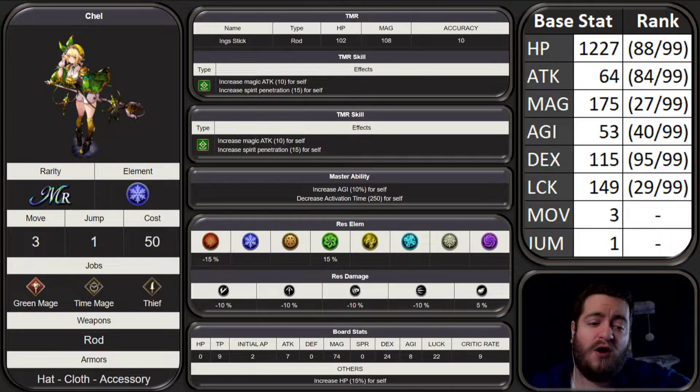So if you are going to be using a Steel Time strategy at all, which most of you should be, she's going to be an easy way to get bonus points if you pull her and level her. I know for me, that's an event I'm going to go really hard on, and so I'm going to be pulling her tonight, hopefully, and hopefully I'll be able to max her out before the end of November when supposedly the Final Fantasy IV event is coming out. She is an MR unit, and her primary job is Green Mage, Time Mage, and Thief.